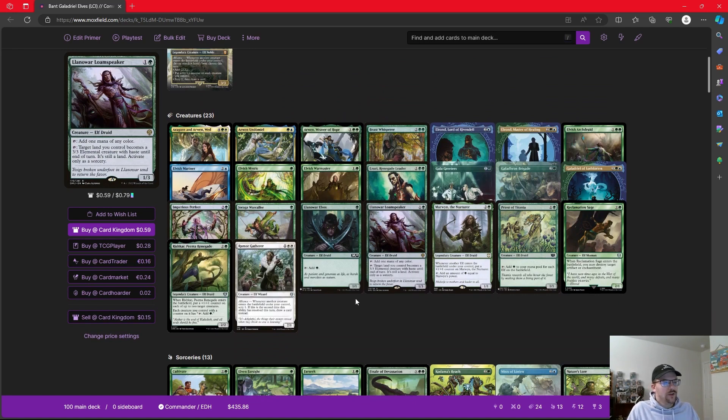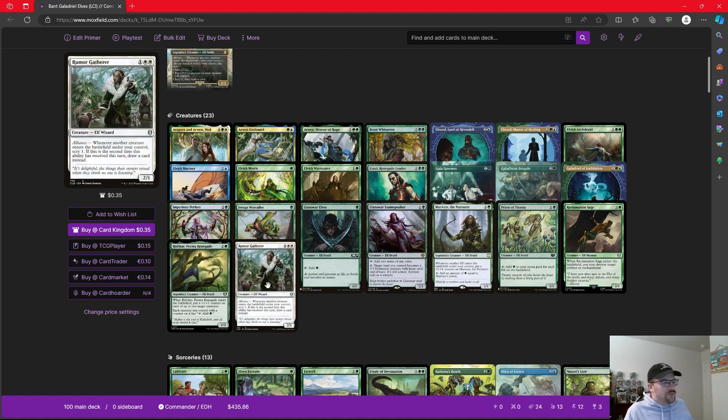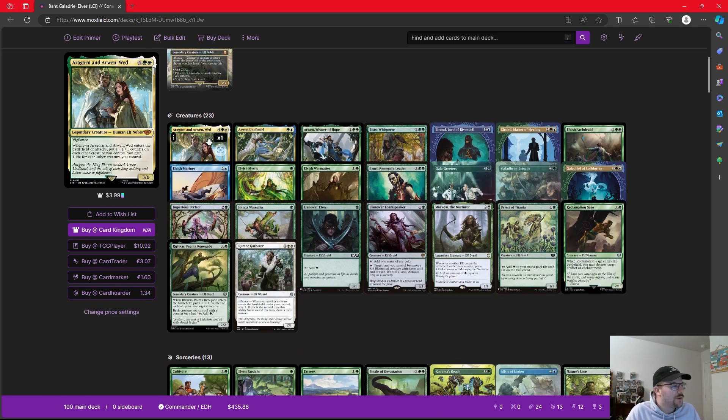Now let's talk through our elves. We're only playing one white elf in the Bant build, and that's Rumor Gatherer — whenever another creature enters the battlefield under your control, scry one; if it's the second time this turn it resolves, draw a card instead. We'll see some advantages we get off scrying. Aragorn and Arwen Wed, a six-mana 3/6 elf with vigilance — whenever it enters or attacks, we put a counter on each creature we control and gain a life for each creature we control, helping spread those counters and gain some life. Arwen Undomiel — whenever we scry, we put a counter on target creature, and we can pay six mana to scry two. With so many ways to scry, she's just going to spread counters for us.